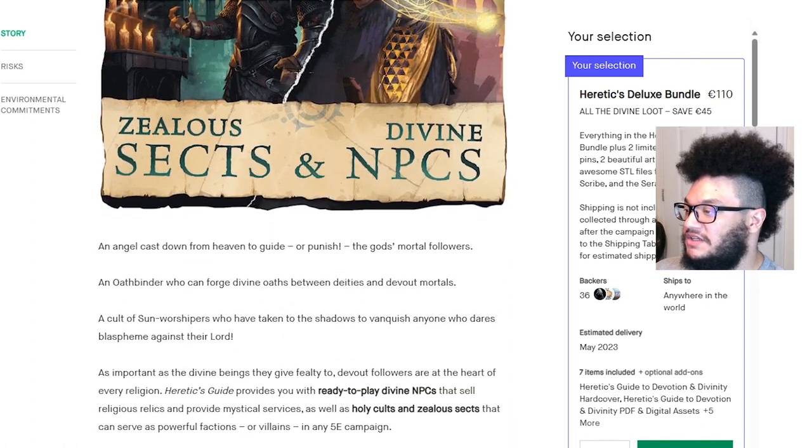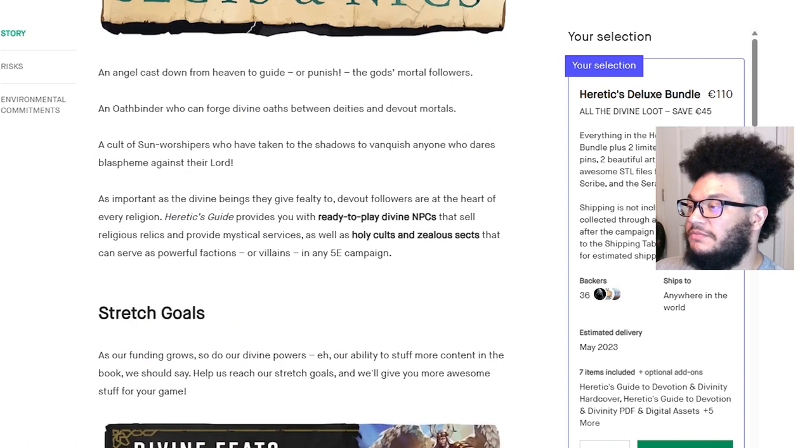Zell's secrets and divine NPCs: an angel cast down from heaven to guide or punish, the gods' mortal followers, an oathbinder who can forge divine oaths between deities and devout mortals, a cult of sun worshippers who've taken to the shadows to vanquish anyone who blasphemes against their lord. Devout followers are at the heart of every religion. Heretic's Guide provides ready-to-play divine NPCs that sell religious relics and provide mystical services, as well as holy cults and zealot sects that can serve as powerful factions or villains in any 5e campaign.